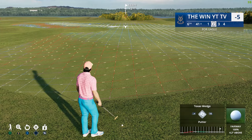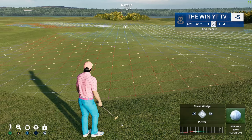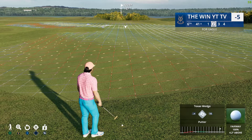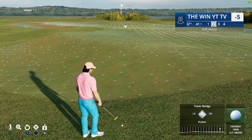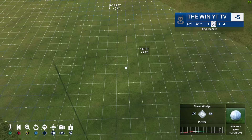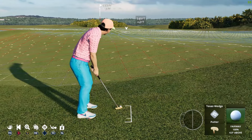Here's how to use the Texas Wedge. You see that little fringe part before the green — you have to add a couple inches. When you're putting through the fringe or fairway, you have to hit it a little bit harder. I usually go about three feet further if I'm in the fringe. This is a 122-footer with two foot uphill. You aim it with that extra three from the fringe, and then you read the putt.